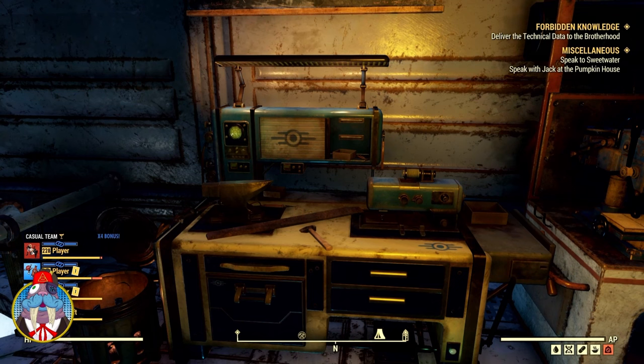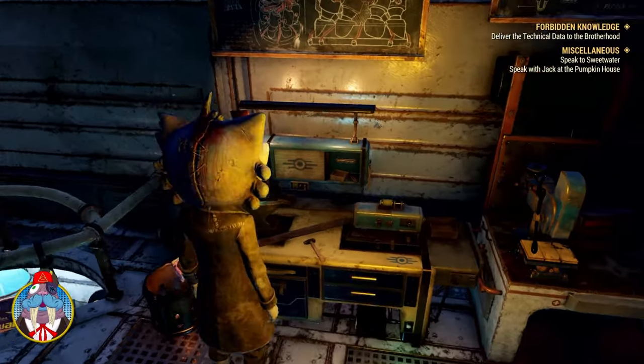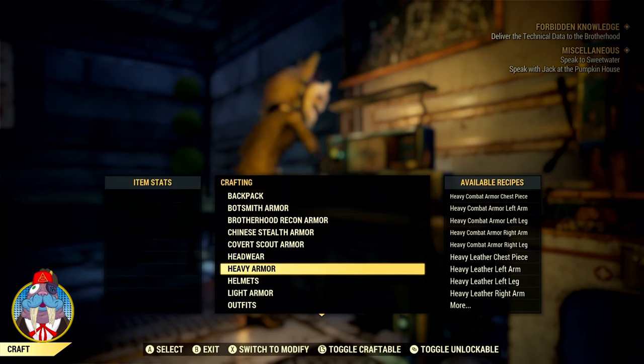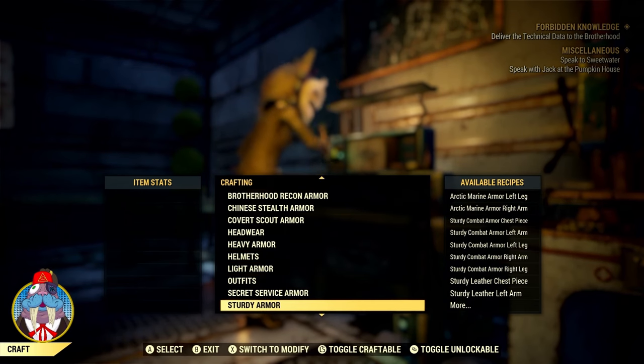Under Armour is a very unique piece of apparel that can be found in-game. It can be bought, crafted, and even modded. Under Armour is more commonly worn underneath in-game outfits. However, it can be worn as an outfit by itself, and when worn this way, it will display all of your armor so everyone else can see it.